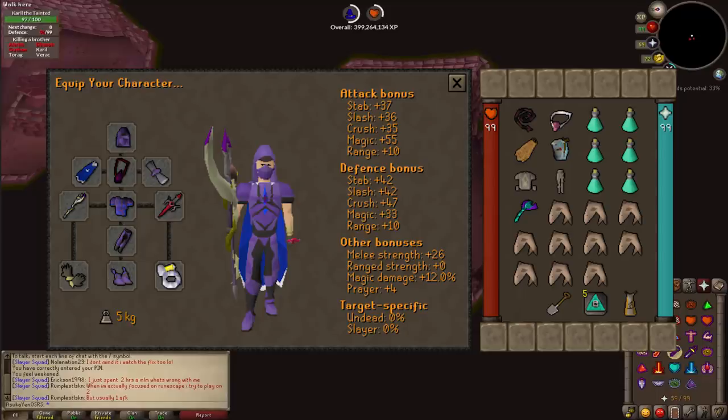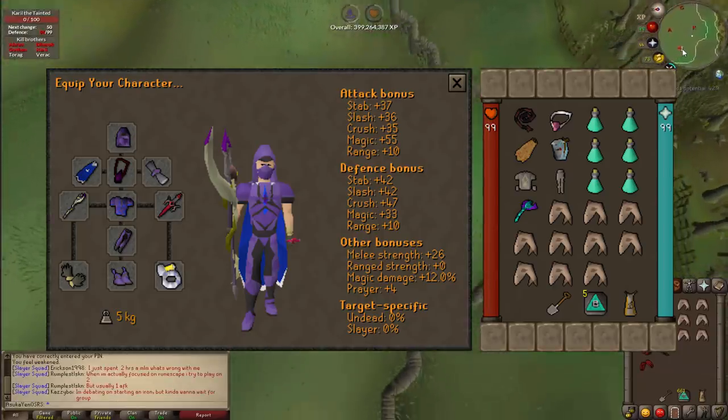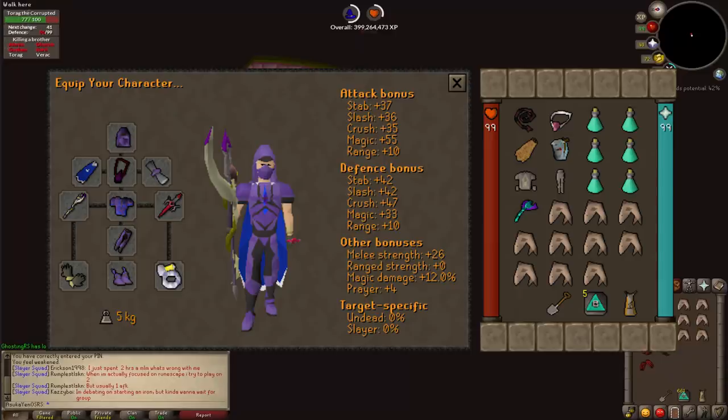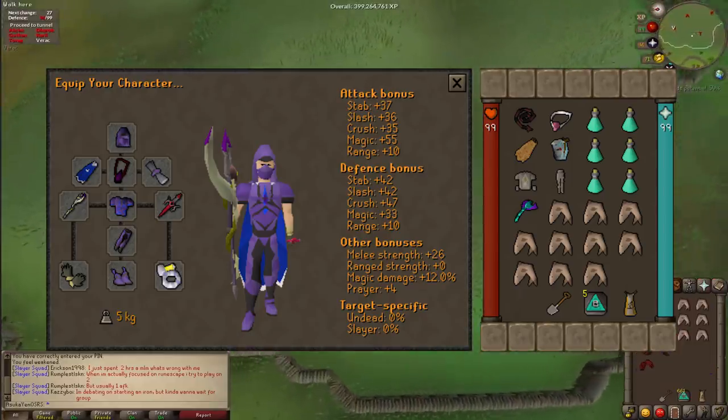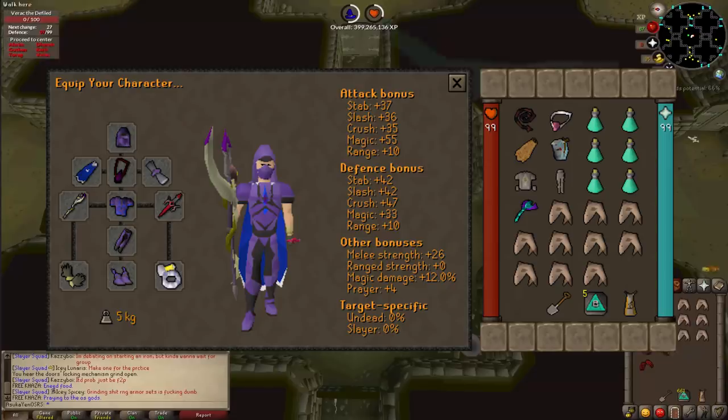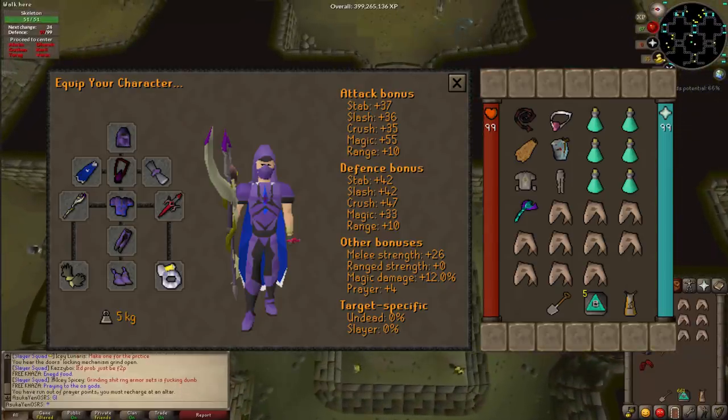For ranging gear, a Bandos blessed top and bottom with a toxic blowpipe to kill Ahrim. Also bring six prayer potions, ten sharks just in case, barrows teleport tablets, and a construction cape to teleport to your house to recharge stats after each run. Alternatively, a ring of dueling lets you go to Clan Wars and use the white portal to reset all stats. Most importantly — do not forget your spade. You need it to dig into the barrows brothers' crypts. There is a spawn just outside if you forget.